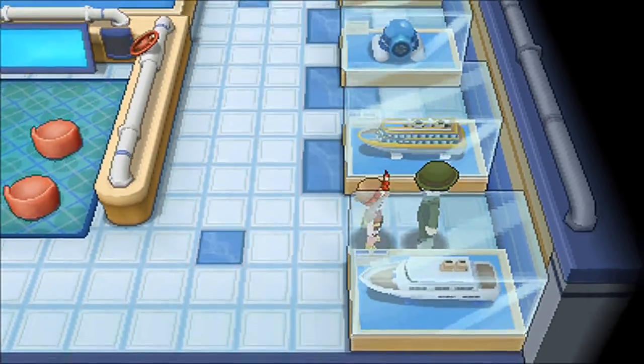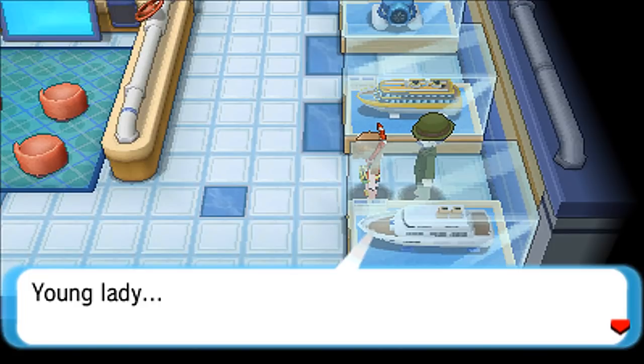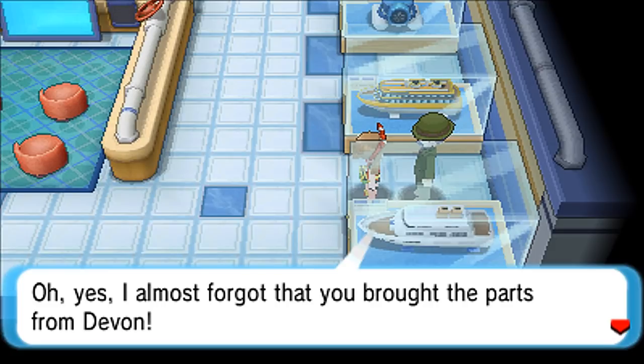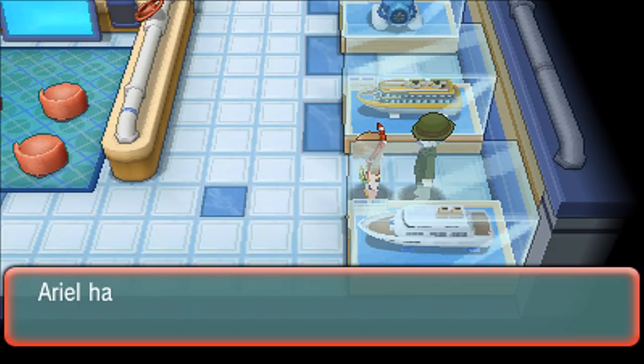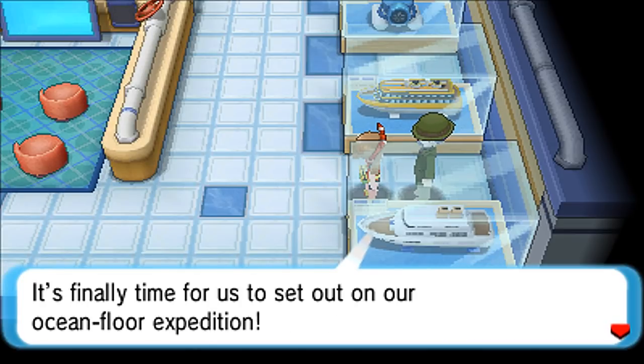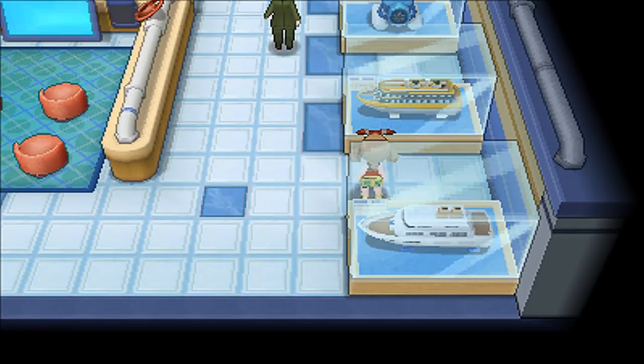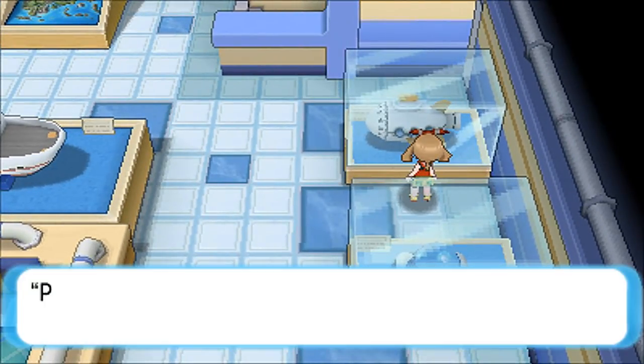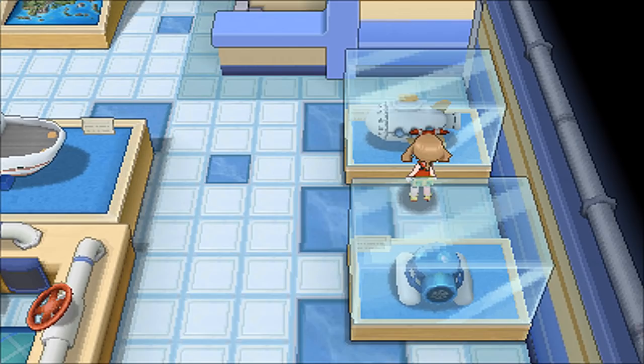Wow, that was badass — I'm so pumped! Maxie is not messing around at all in this game. I could never take him seriously in the original games, but now he told us his plan straight up, called us a kid who won't even understand, and then had a little smirk at the end. The music was straight-up anime. After that, Captain Stern thanks us for the parts from Devon and heads off to explore the ocean floor. I'm going to swap back to Alpha Sapphire — our main version — after checking out the museum exhibits.